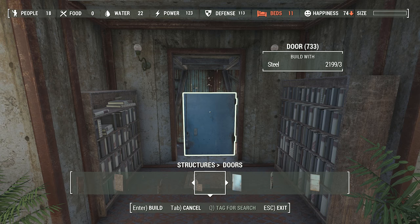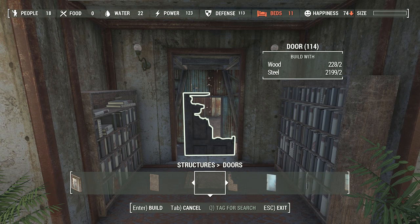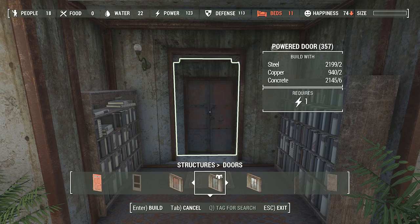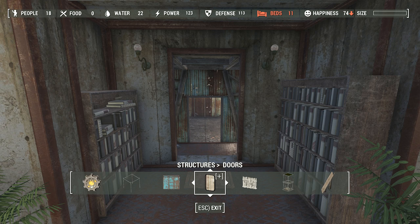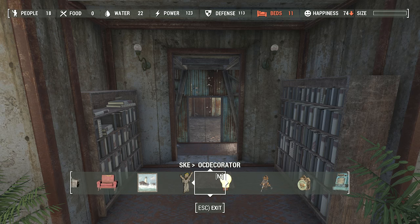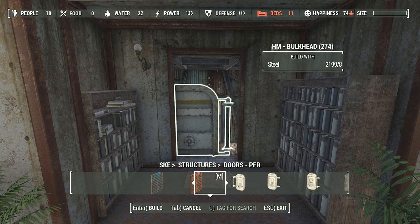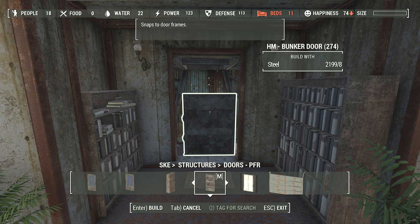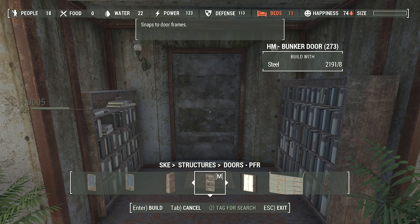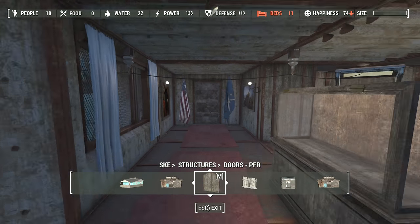I'm super low on wood — I completely forgot to go get more before recording this. It's going to make things difficult. I'm going to go to Homemaker doors because I need some more options. I want it to be a strong door. Oh, well, here we go — a bunker door. That's about as strong as it gets. Perfect.